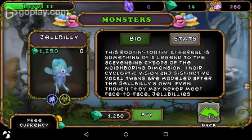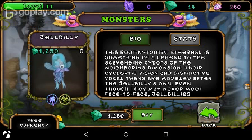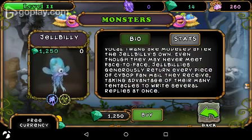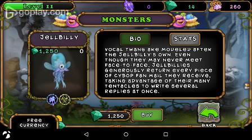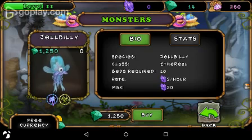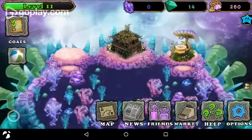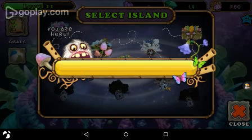Next on the list is the Jel Billy. It costs 21,250 diamonds, I have zero of them, and it's partially radioactive. It says: 'This rootin' tootin' Ethereal is something of a legend to the scavenging Cybops of the neighboring dimension. Their cycloptic vision and distinctive vocal twang are modeled after the Jel Billy's own. Jel Billies generously return every piece of Cybop fan mail they receive, taking advantage of their many tentacles to write several replies at once.' It's Ethereal class, takes 10 beds, gives you three shards per hour, and can hold 30 shards. That's going to be the end of this episode, folks. Thank you so much for watching — don't forget to like, comment, and subscribe, and check out this app for yourself. Goodbye!